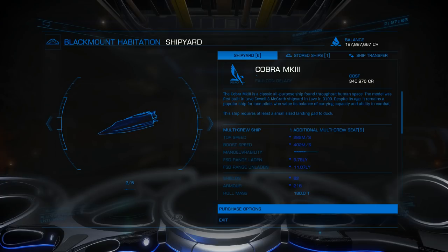Hello everybody, Mr. Moo here in the cockpit in Elite Dangerous at Blackmount Habitation out in the Pleiades Cluster because there's Thargoids and there's profit to be made - or at least risk to be taken.